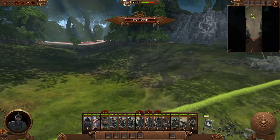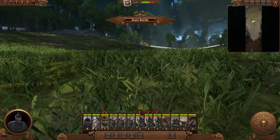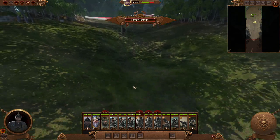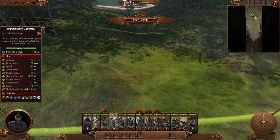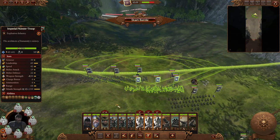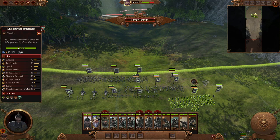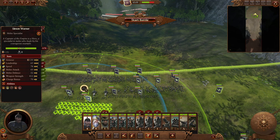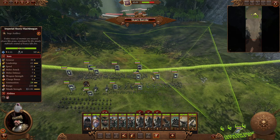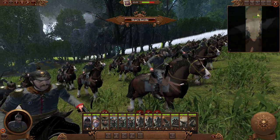Bit of an awkward map - we're on a hill. I guess we can march up to about there. You can see the general on horseback - it's actually got 70 armor which is not too bad, though that might be a little high for basically wearing a shirt.